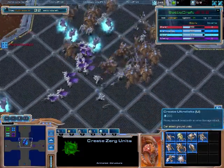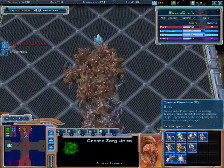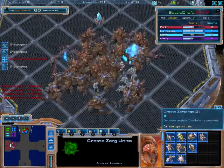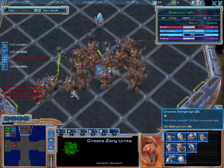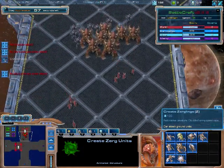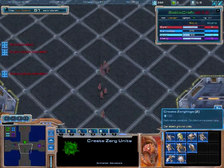I've got a pretty big push coming at me, so I'm going to counter with the same thing — ultras, roaches, zerglings. I know I'm pumping out a lot of zerg units, but I am a zerg player, so it doesn't hurt to practice with your race.